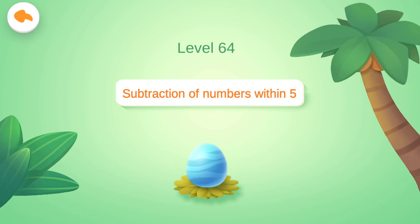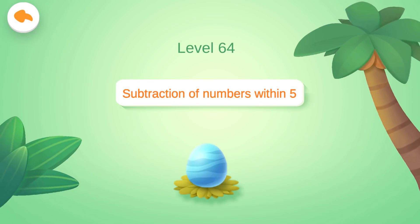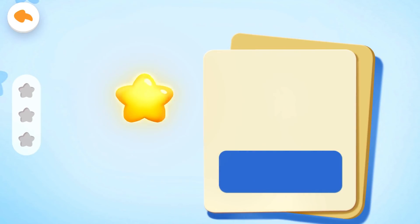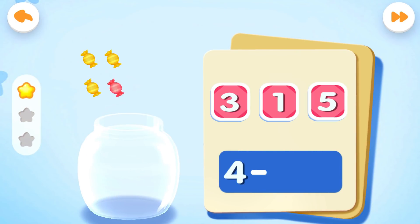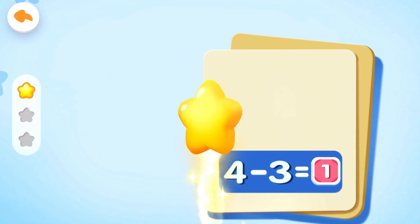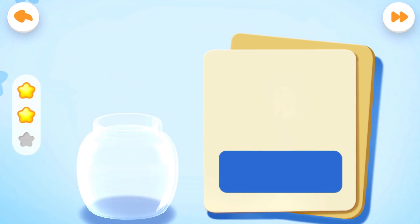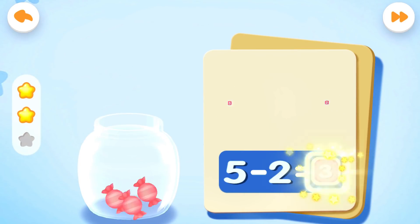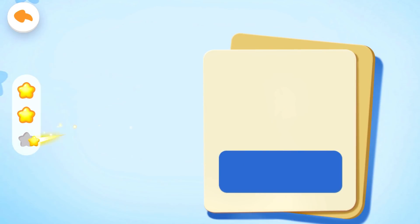Level 64: Subtraction of Numbers Within 5. What's 3 minus 1? Correct answer. What's 4 minus 3? Get the scores. What's 5 minus 2? You are awesome.